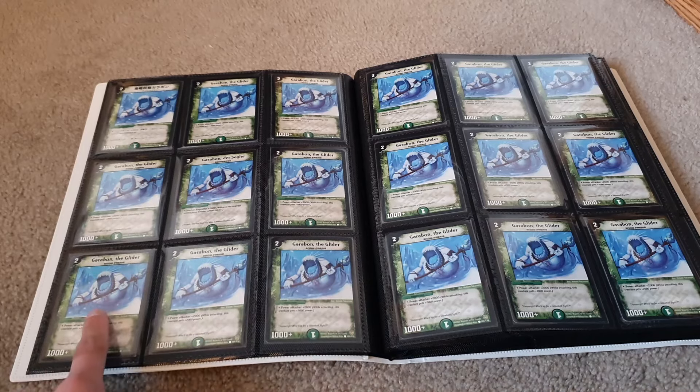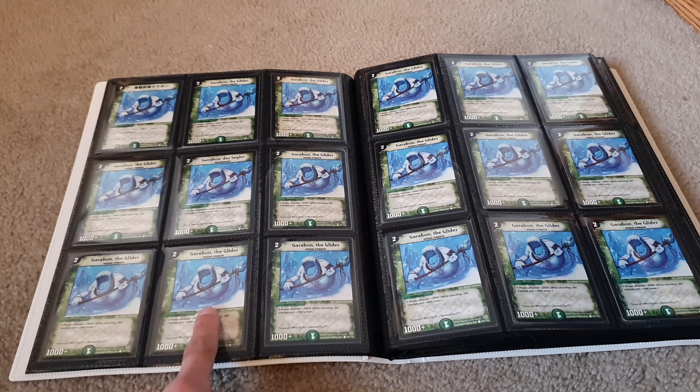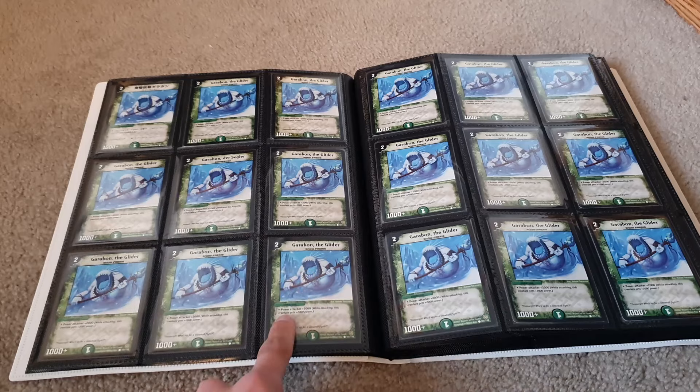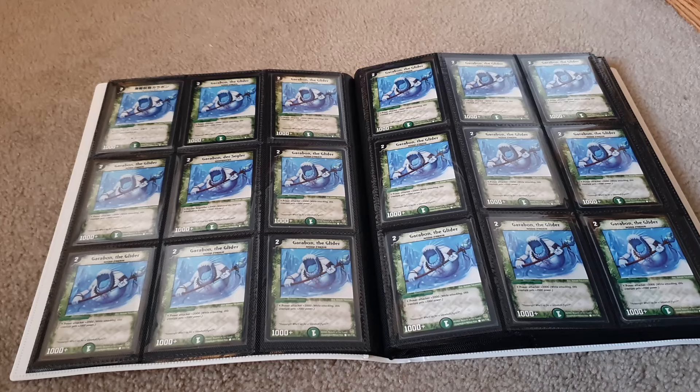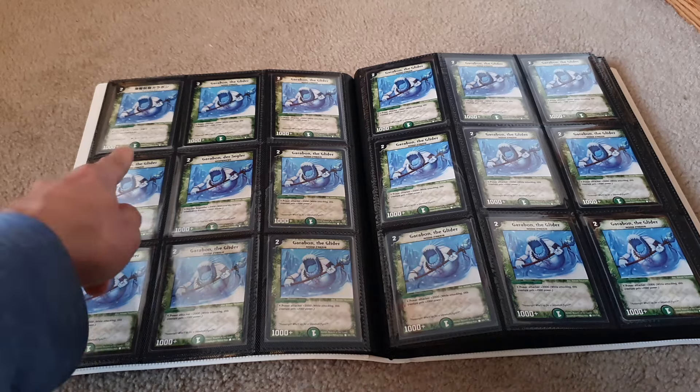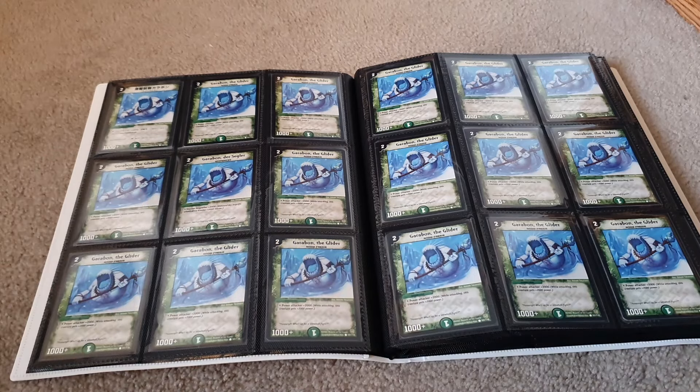Around it I have some cards that would pair really nicely — down here we have a copy of Garobon the Glider, another copy of Garobon the Glider here, a copy of Garobon the Glider right here, and right next to it, Garobon the Glider. And by the way, this here — Kakoyose Garobon — that's actually Japanese for Garobon the Glider. Pretty cool card to have in Japanese. That's pretty unbelievable. You don't see many of those in America.